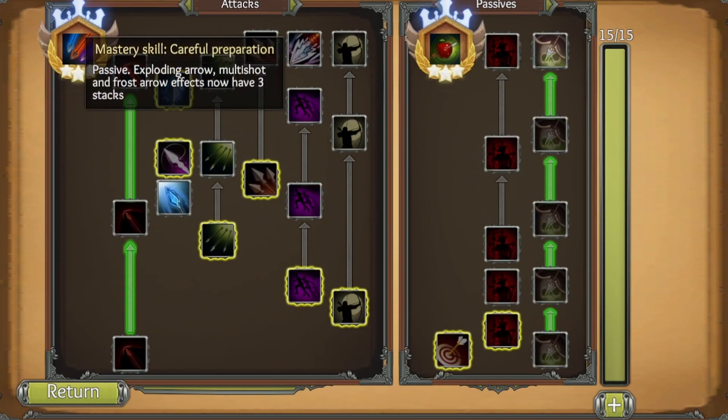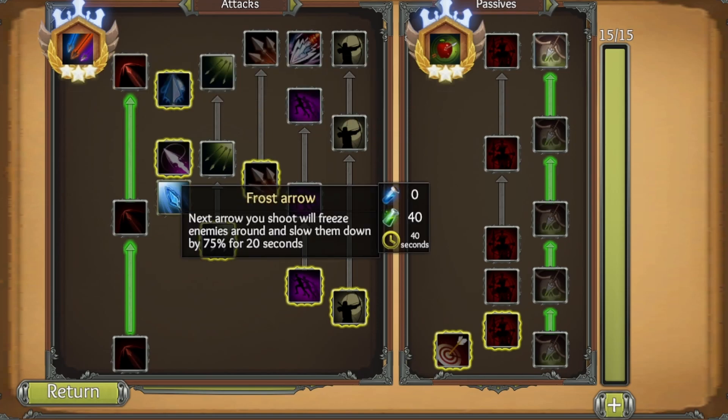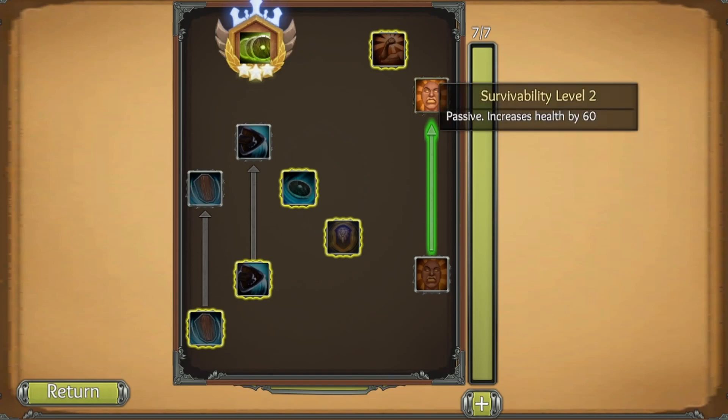In the archery tree, Careful Preparation causes exploding arrows, multi-shot, and frost arrows to have three stacks instead of one. Exploding Arrow level three stuns enemies for three seconds. Frost Arrow freezes enemies and slows them by 75 percent for 20 seconds. Master Archer mastery skill lets us move while shooting. Archery level five increases range damage by 70 percent.